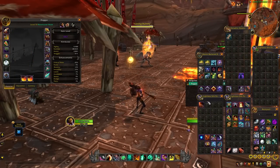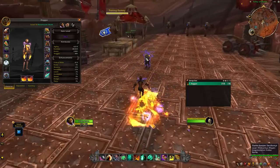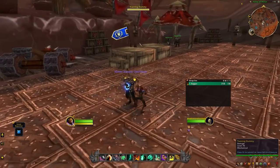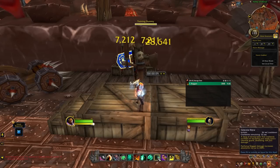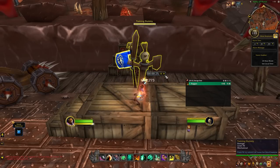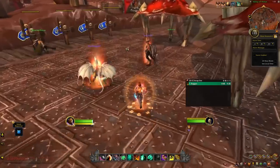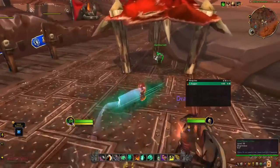I wanted to test the cooldown reduction baseline of this ability using Celestial Brew to see how much time it would knock off. Running Light Brewing, my cooldown is 36 seconds. After letting auto attacks just hit, this knocked about 9 seconds off, roughly 25%. Of course, this only applies when you're actually autoing — if you're using Spinning Crane Kick or not in melee range, you're not getting that reduction. This talent could actually replace Light Brewing if you wanted to pick up more damage with Training of Niuzao without feeling much difference in your Celestial Brew windows.